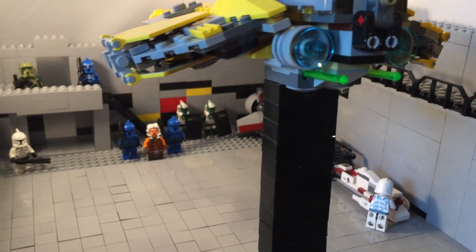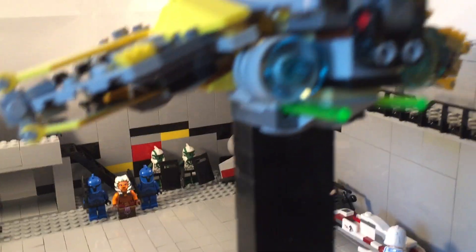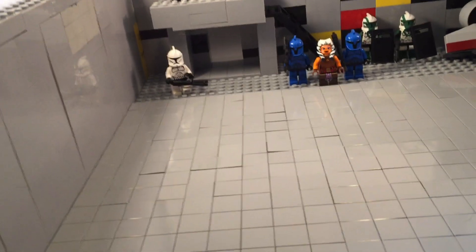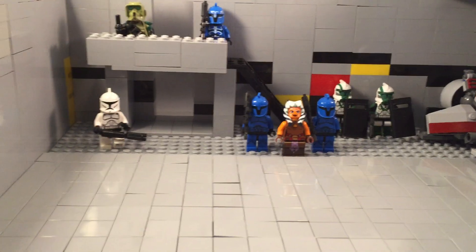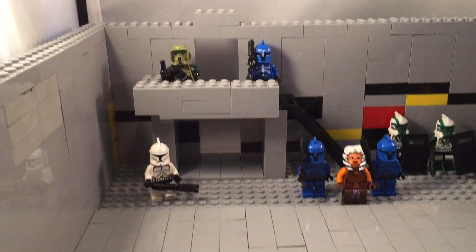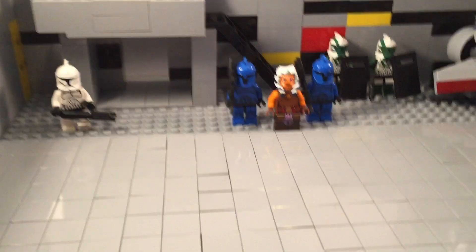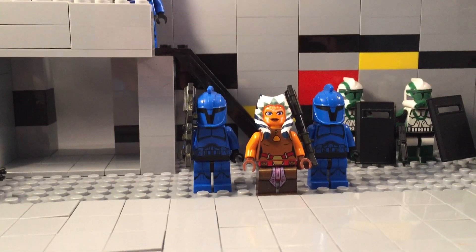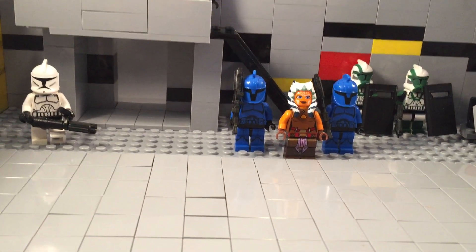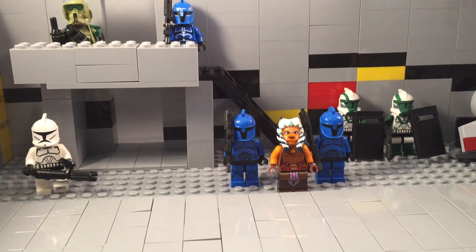Now this is just a small little MOC. I'll get rid of this ship real quick and get to that later — it's kind of blocking the view. So obviously Anakin's ship is pulling in right here, which I just took off just so we can look at the base better. And Ahsoka's waiting to greet him. This is basically just a small hangar — very small. It's just a little part of a bigger base.